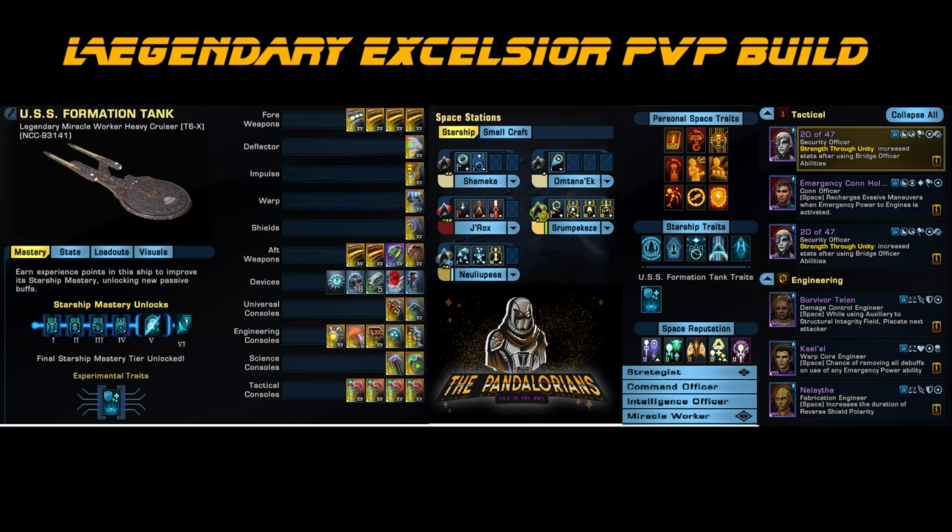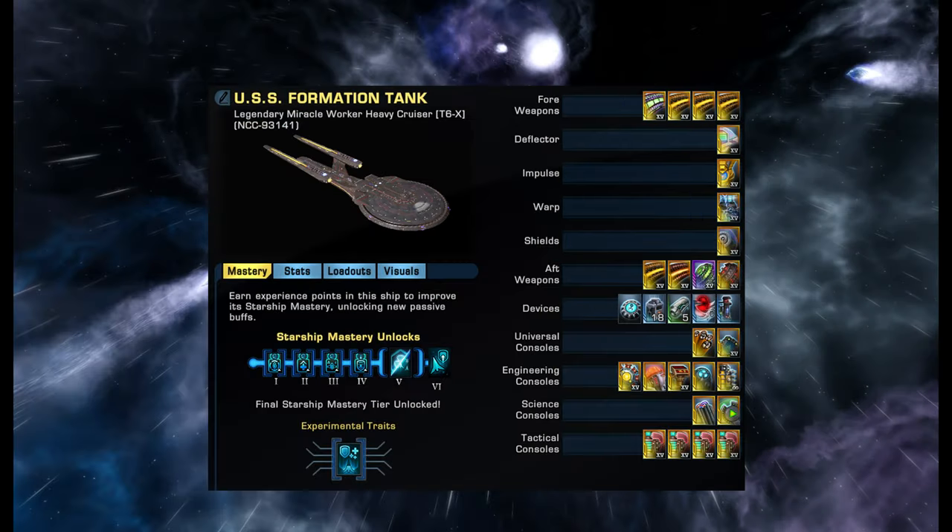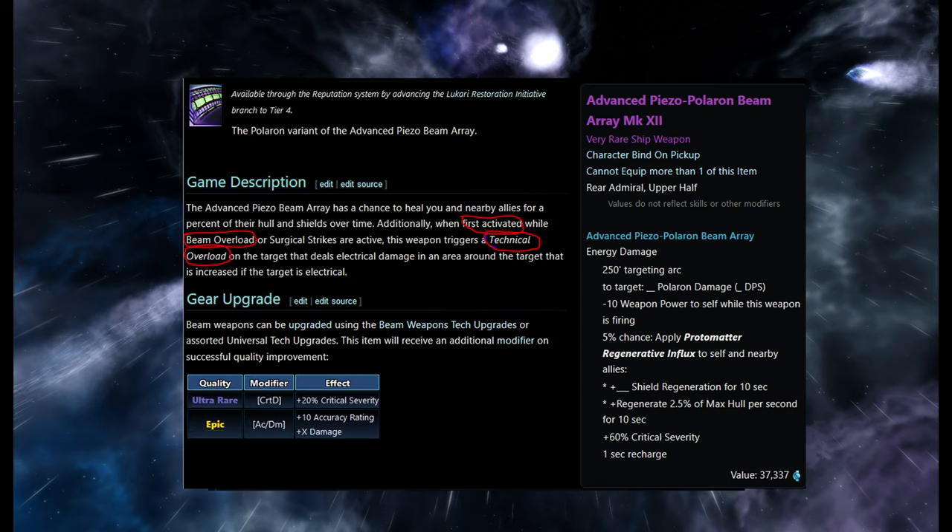Let's go into a little bit more detail on the gear. I've gone with single beams because I'm a cruiser and cruisers don't have much turn, so there's no point putting on dual beam banks and competing like an escort because everyone's still gonna out-turn me. The first weapon on the left is a piece of Polo.